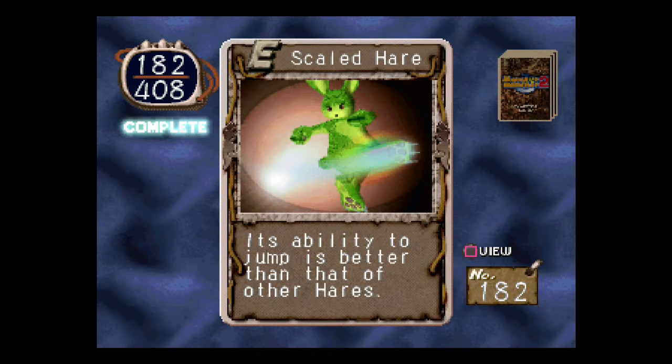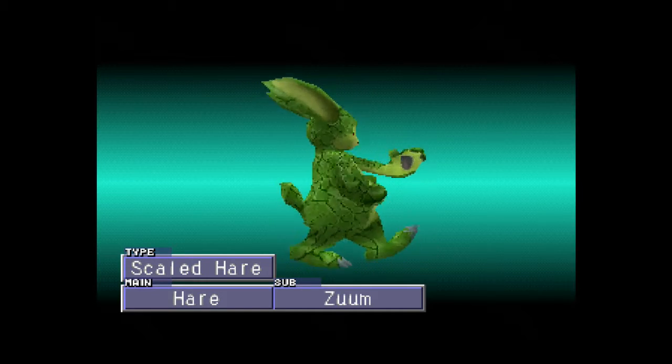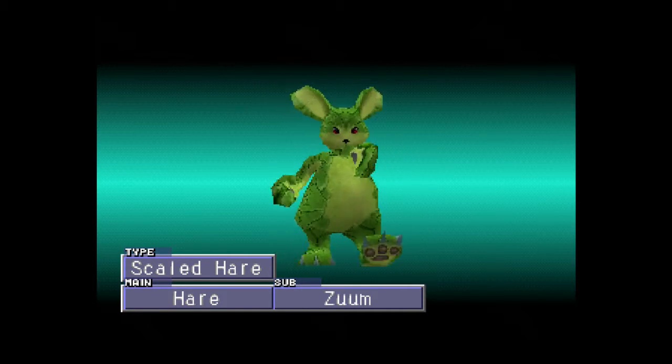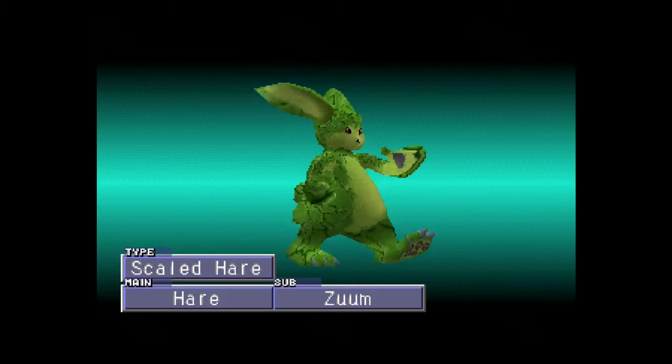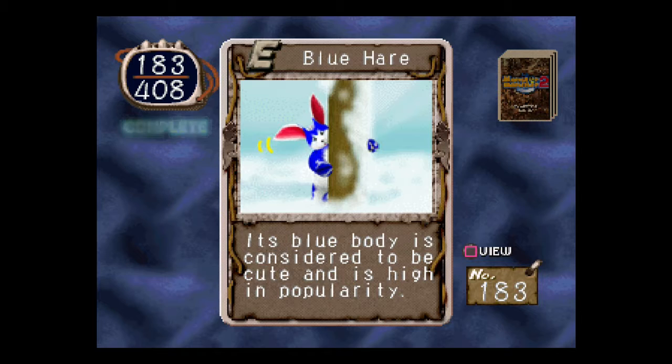Scaled Hair. Its ability to jump is better than that of other hairs. A lot of these hairs are almost identical to the ones in Monster Rancher 1. A little known fact — hairs actually have a waterbed inside, under their skin.